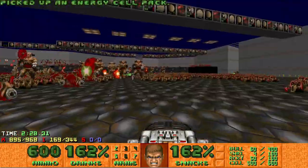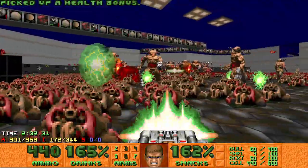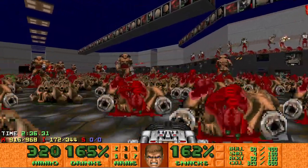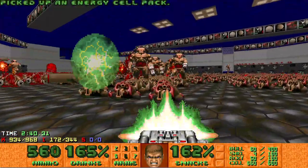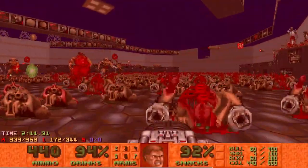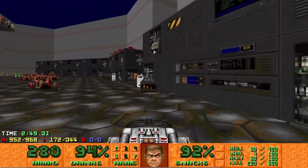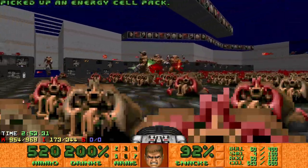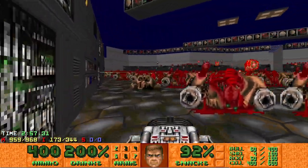The Cybers will be infighting the Hell Knights, but more importantly they'll be infighting the Revs, so you have to look out for infighting rockets the entire time you're cleaning up the Cybers. I did catch an infighting rocket there, but again there's health on the sides — Supercharge right there. You really don't have to worry about ammo whatsoever in this entire WAD; it's just BFG spam, so ammo is not a concern at all.